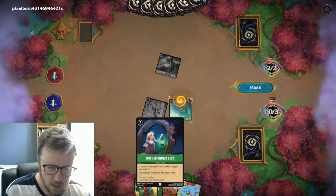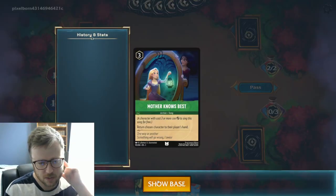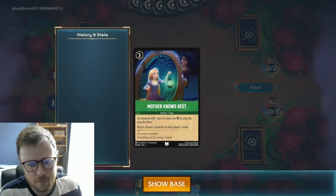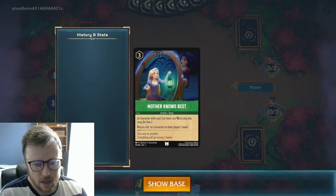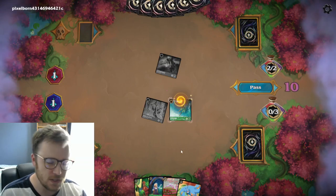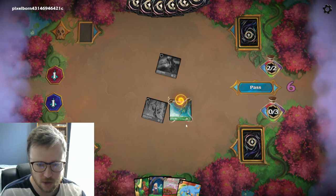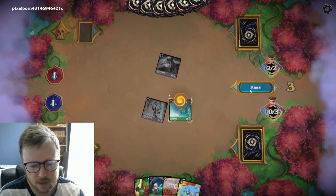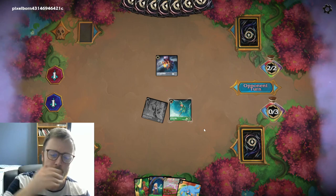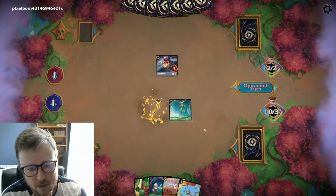A pretty common and very powerful mechanic that's on a lot of cards is the song card. A character with cost three or more can tap to sing a song for free. There are a bunch of these songs, so Peter Pan who costs three could sing a song for me — but not the turn I play him because of summoning sickness. That's a pretty clean trade for my opponent, but that's okay.